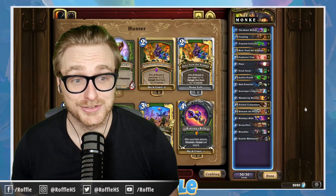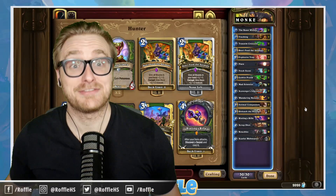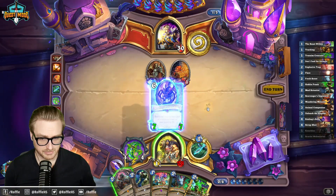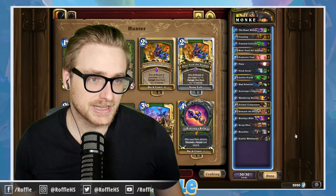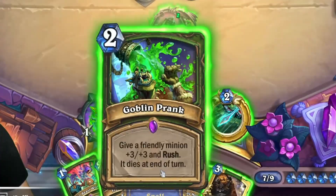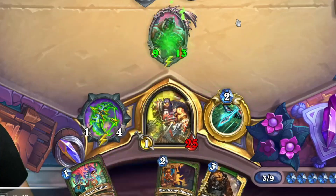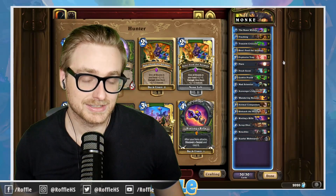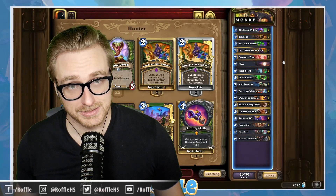The deck is Knuckles OTK Hunter. This is one of my favorite decks of all time and the goal is to reduce the cost of Knuckles with Scarlet Webweaver, then use a variety of spells to buff Knuckles and give it additional attacks. In this deck we have Fresh Scent, Goblin's Prank to give Knuckles Rush, and Trueaim Crescent to get an additional attack on top of that, sending a whole lot of damage to the opponent's face.